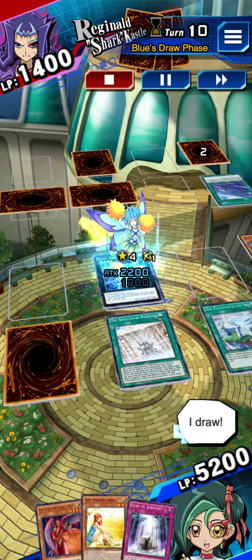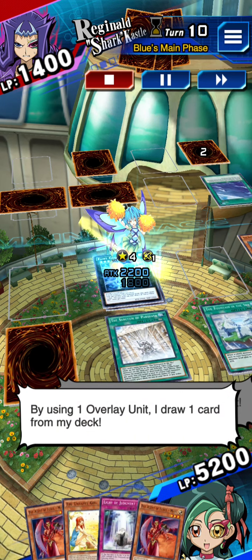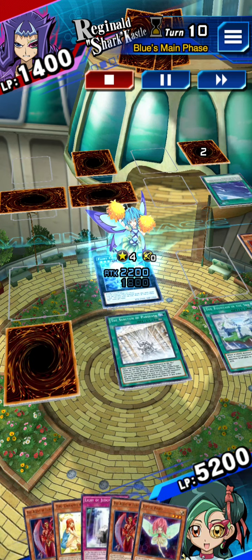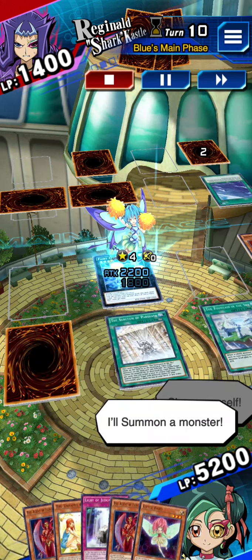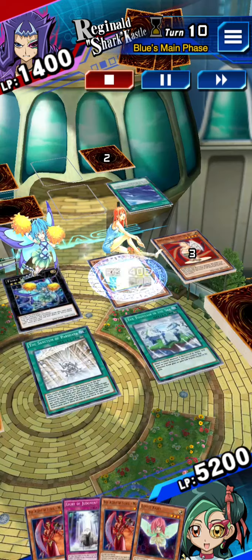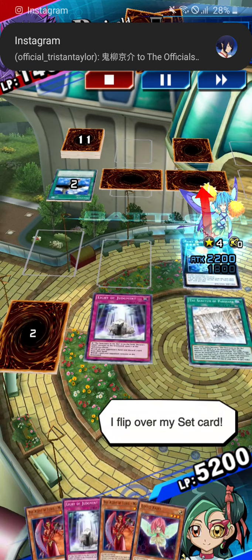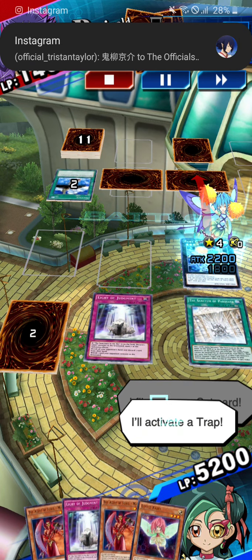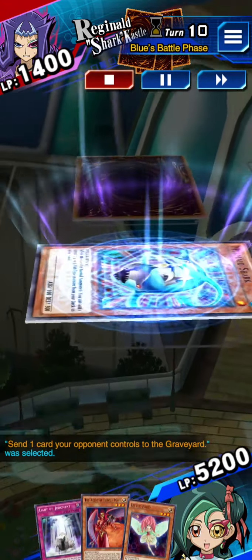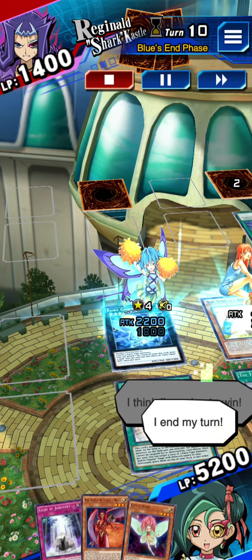It's my turn. I draw. I activate Fairy Cheer Girl's effect. By using one overlay unit, I draw one card from my deck. Show yourself. I'll summon a monster. Battle. Fairy Cheer Girl, attack. I flip over my set card. I'll activate a trap. Fairy Cheer Girl, attack. I think I'm going to win. I end my turn.